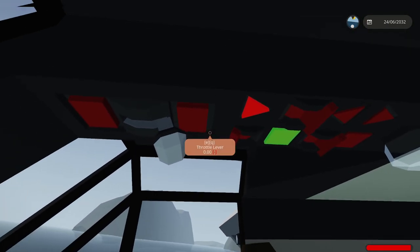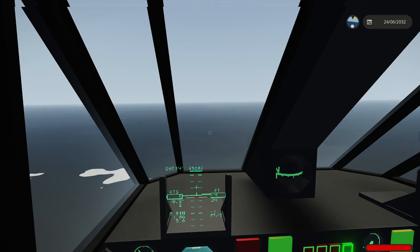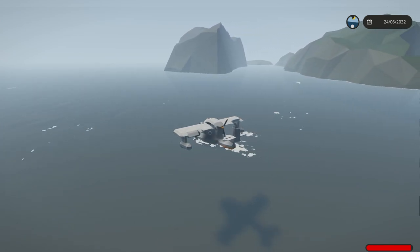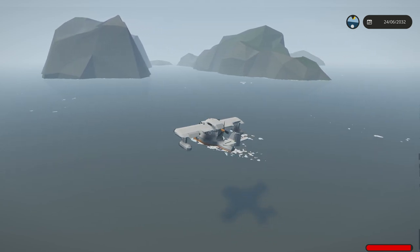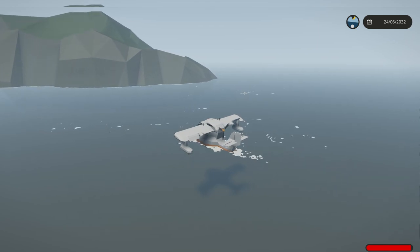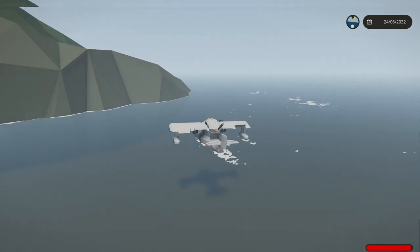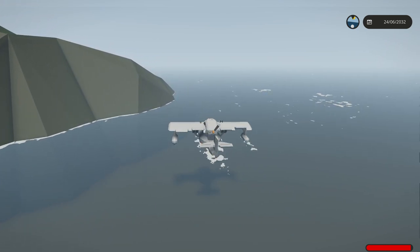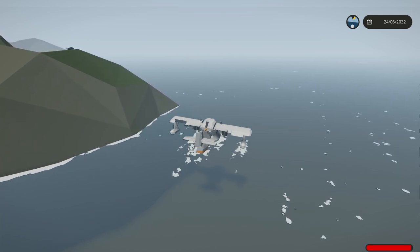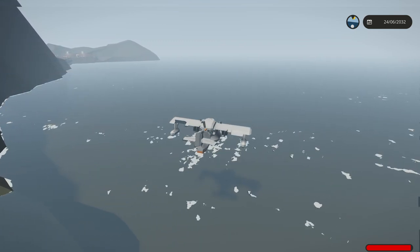That was an ugly landing - I didn't do any flaps or anything. I kind of rushed it because I was talking instead of flying. AP master's off, gyro can stay on. I'm going to go ahead and start to throttle up and go to third person so you guys can see it a little bit better. Let's just taxi in. I'm going to start bringing back my prop - I want to go a little bit slower.